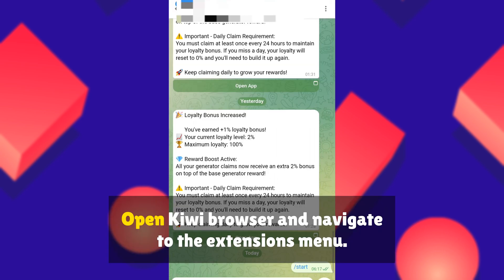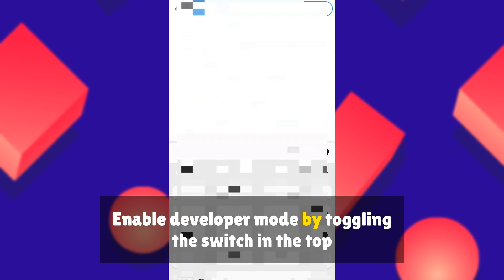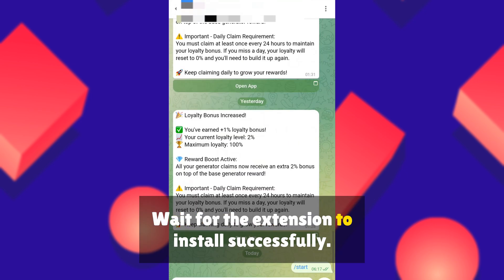Browser configuration: 1. Open Kiwi Browser and navigate to the extensions menu — tap the three dots, then extensions. 2. Enable Developer Mode by toggling the switch in the top right corner. 3. Click Load Unpacked and select the extension file you downloaded earlier. 4. Wait for the extension to install successfully.